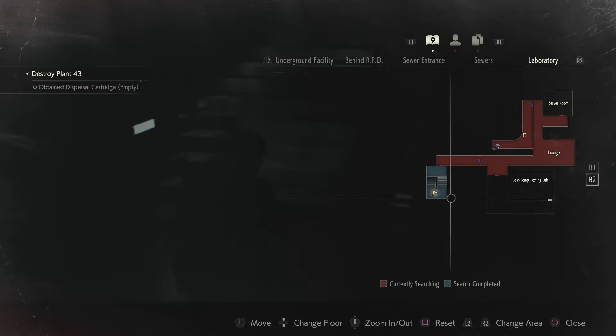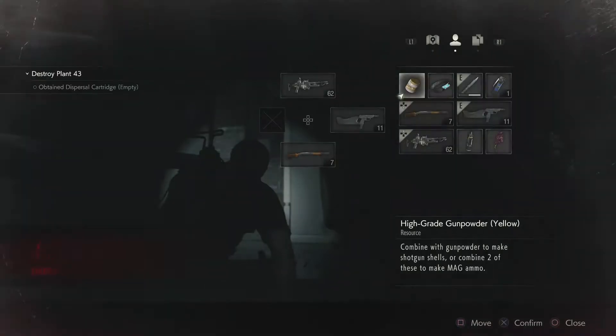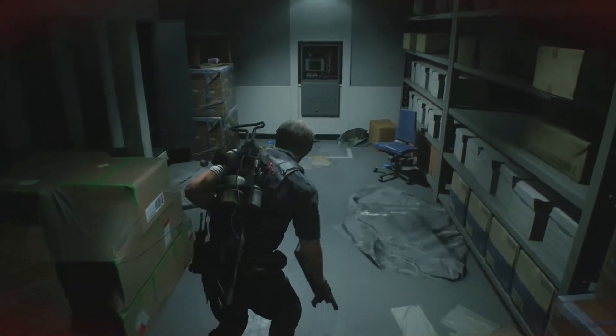Okay. A zombie downstairs? Is there a B3? Yeah, it's over there. It will be very hard to actually get to the green herb. Come on! Shit. So many regular zombies again. Not feeling too safe here as well.